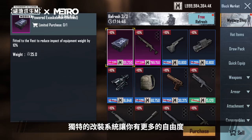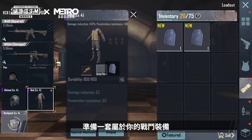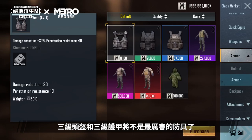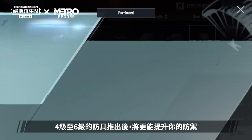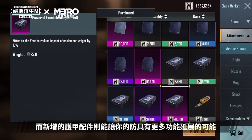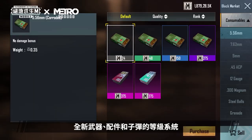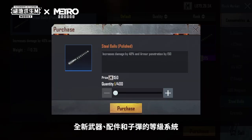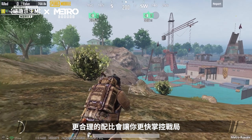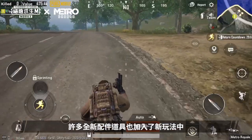Regarding combat, a unique modification system provides you more flexibility to prepare a set of exclusive combat equipment for yourself. In Metro Royale, the level 3 helmet and vest is no longer the most powerful armor, as level 4 and level 6 armor are online to reinforce your defense. On top of that, the newly added armor attachments bring more functional extension possibilities to the armor. The all-new level system of weapons, attachments, and ammo will bring a larger difference to the same item in terms of number and attachments, hence matching them appropriately helps you gain an upper hand in commanding the outcome.